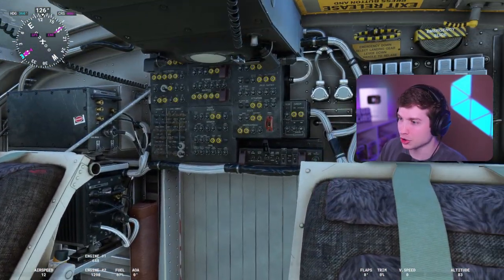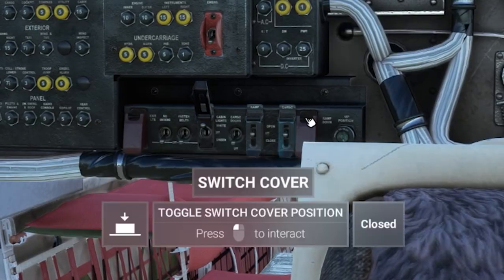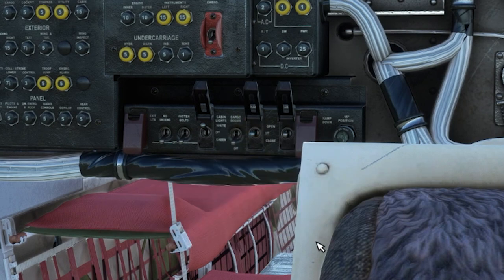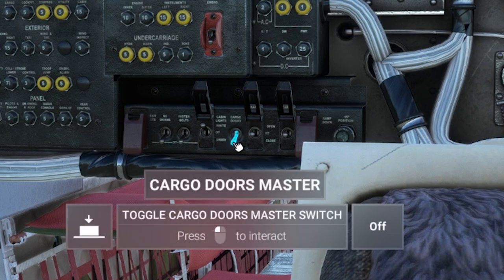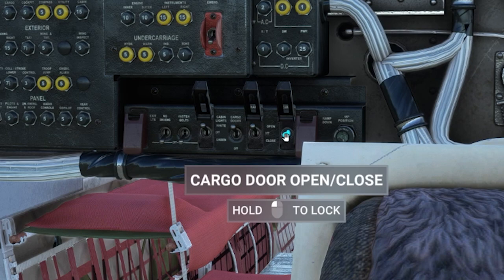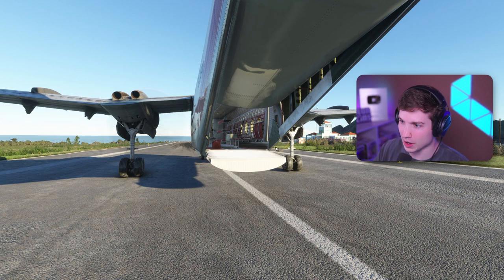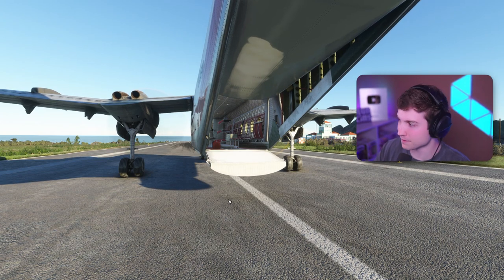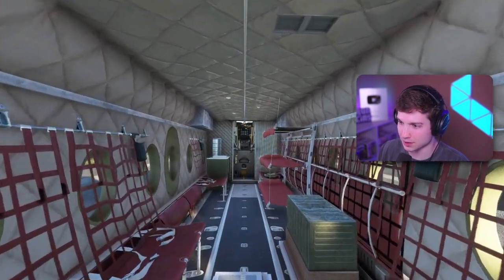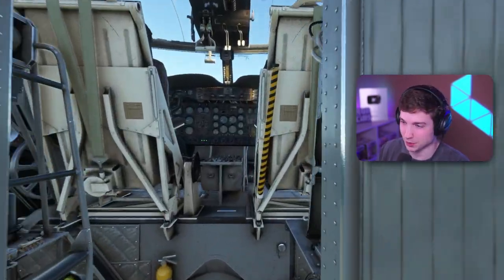Before we go any further, I'm gonna show you guys how to open the cargo bay. You're gonna go right here to this panel behind the pilot seat. You're gonna undo this switch, flip the cover — it'll say cargo doors right here. This is cargo door master, you're gonna turn that on. Then you're gonna open the ramp and open the cargo door. Let's go outside and look at this thing. There's the cargo door action — pretty neat little animation. Back here there's not too much stuff, just some seats, some bunks, stuff like that, but it is pretty cool. The textures aren't the greatest, but overall for $15, I'd say it's pretty good.